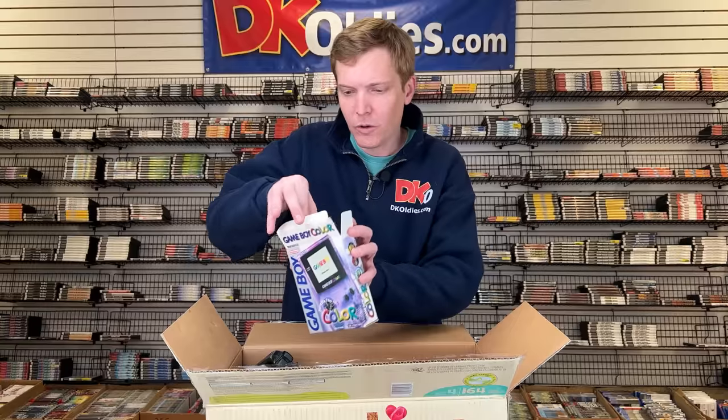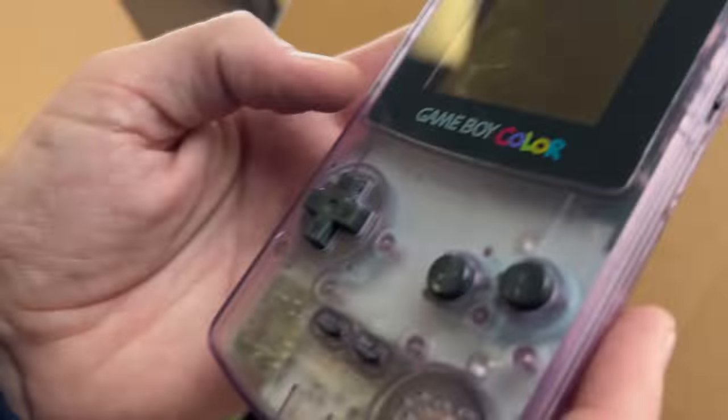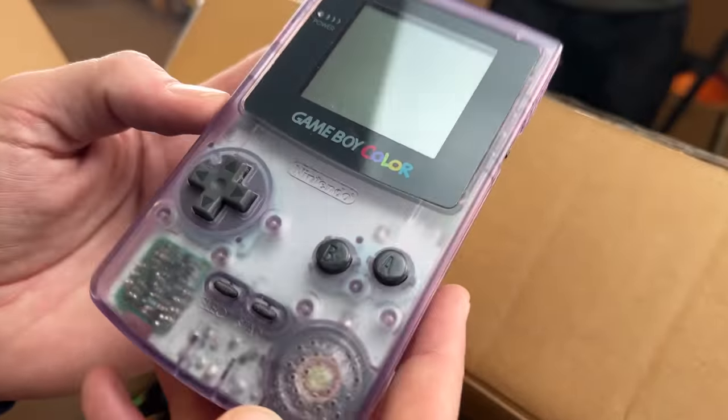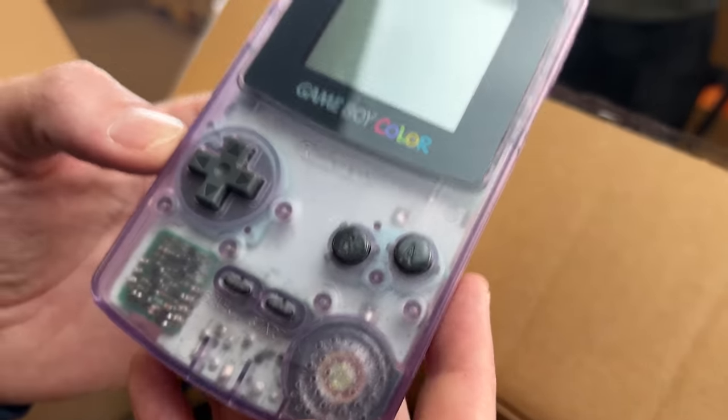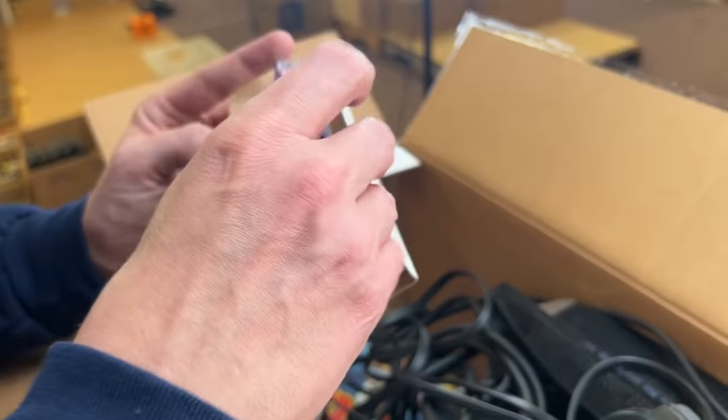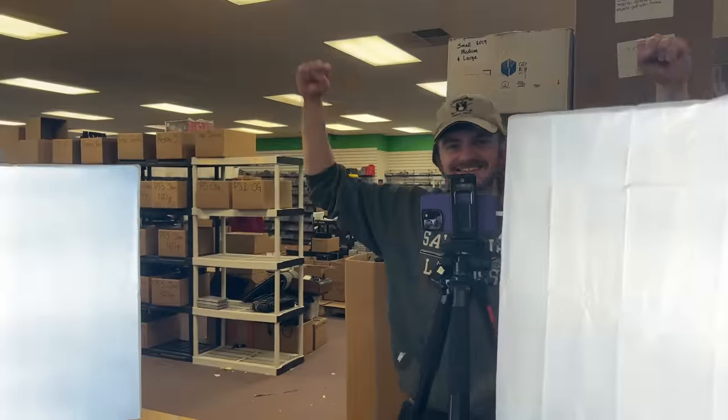This is a Game Boy Color system, and it looks like it's still in the box. Wow. Here it is - this is the atomic purple color. Look at it, that's so cool. Back in the day, the see-through electronics were all the rage. Bring back see-through electronics. It started here first. Yep, you heard it.